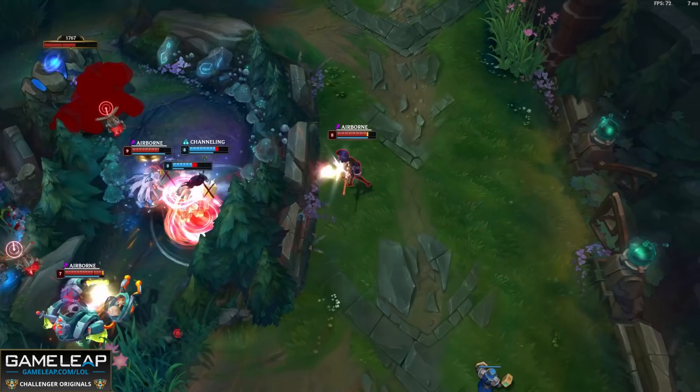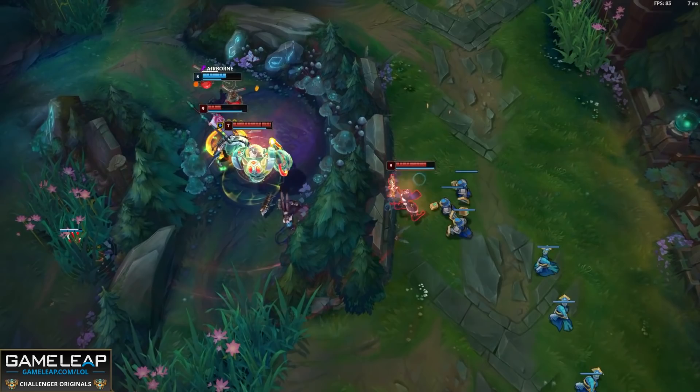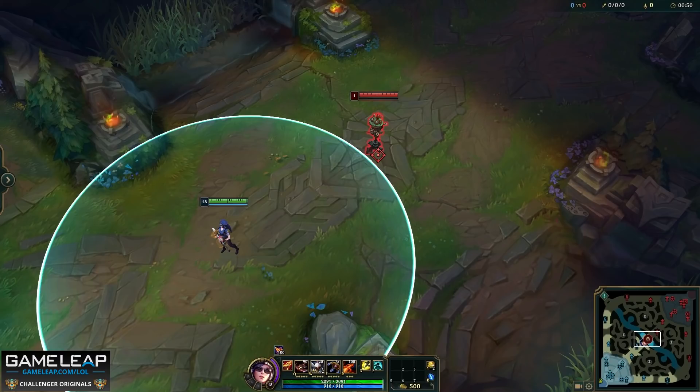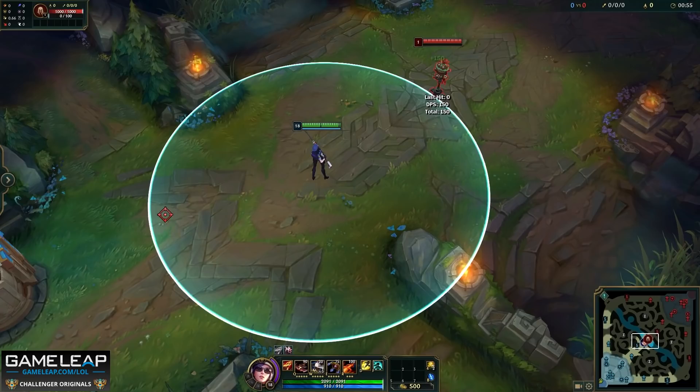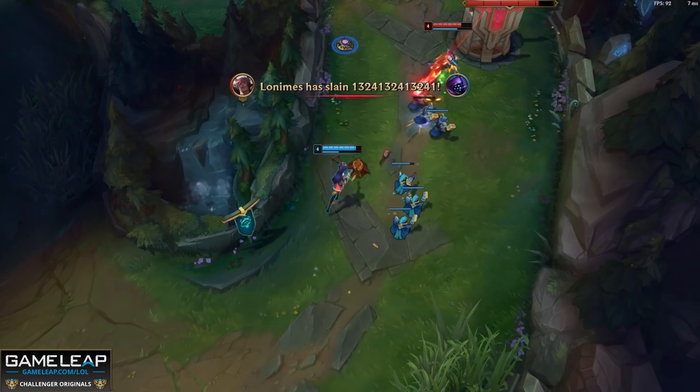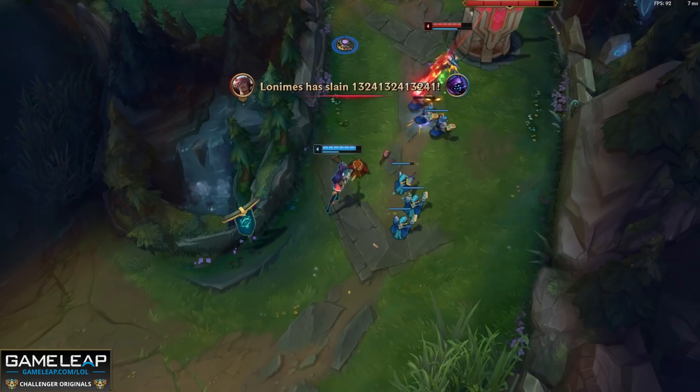Let's start by talking about Caitlyn's identity. Caitlyn is a high-range AD carry and has a higher base auto attack range than any champion in the entire game, so we have to use this to our advantage. It is a must to get into the practice tool so you can get used to this range — go to your settings, then interface, click on show attack range and get familiar with it. The best Caitlyns play her as a pokey lane bully, perma-harassing when enemies go to last hit. In the laning phase, always look to push the minion wave into the enemy tower so you can poke as much as possible.